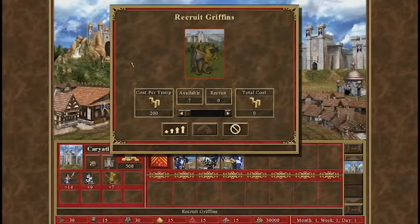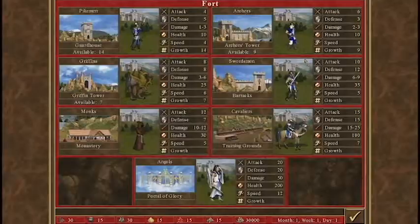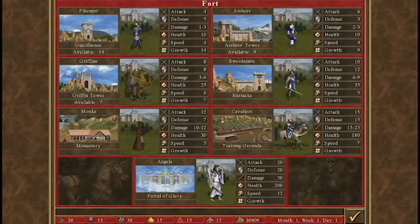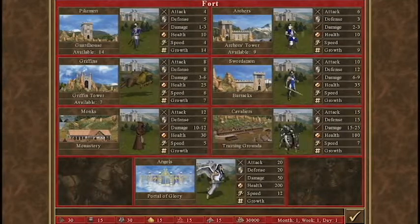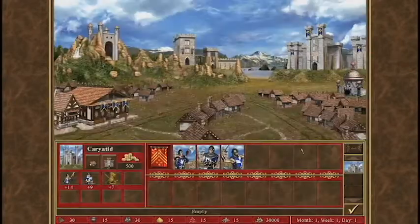Right here I can buy a griffon if I want to — pikemen, archers. These are all the different types of units I can get at this castle, what their stats are, and what building I need to acquire them.